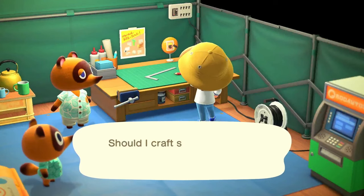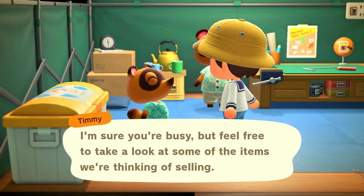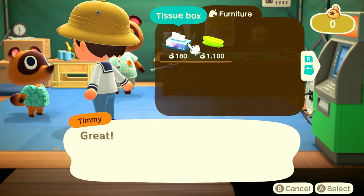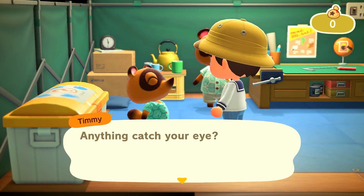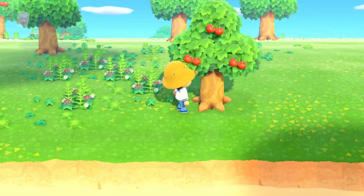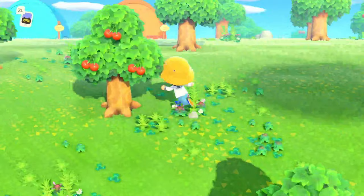While I'm here I'm going to build a couple more bits and bobs, mostly being the net. Just checking what Timmy has to sell out of curiosity. A tissue box and an inflatable sofa — they're pretty useless, I can't imagine buying them. Let's move on, gather some things to sell, and catch these fish and bugs that Nook would be after.